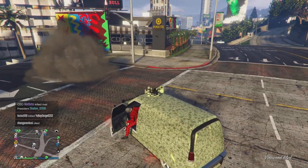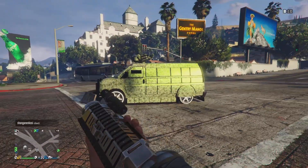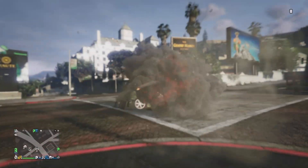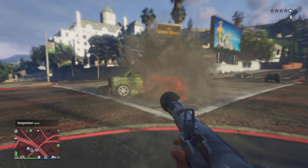On PS5: exit garage, hold the PS button, go back to GTA, hold the PS button and go back to GTA. On PS4 you just need to exit garage and then spam the PS button. This is pretty much the same - as you can see it's god mode, it cannot get blown up.